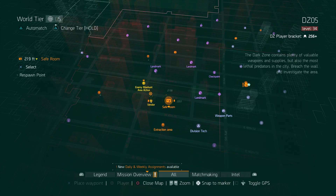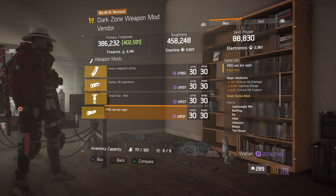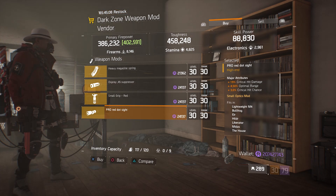For our next gear item, we're going to head over to DZ5 Safe Room. Here the Dark Zone weapon mod vendor has a Pro Red Dot Sight with 19% crit hit damage, 4.50% optimal range, and 3% crit hit chance.